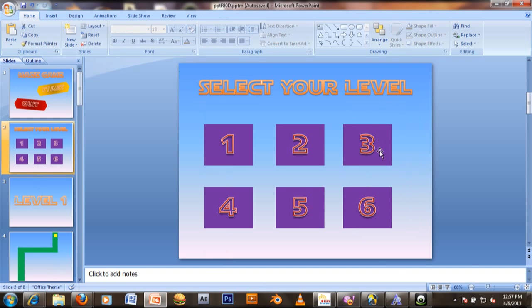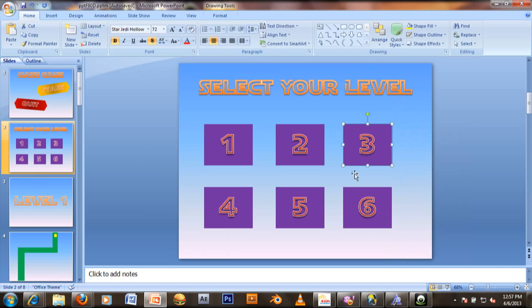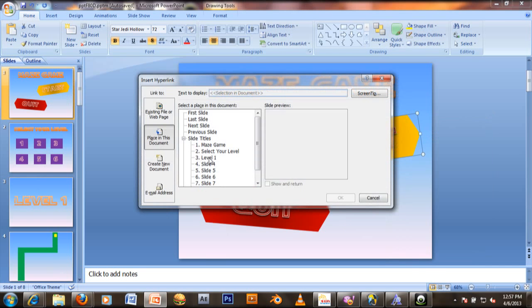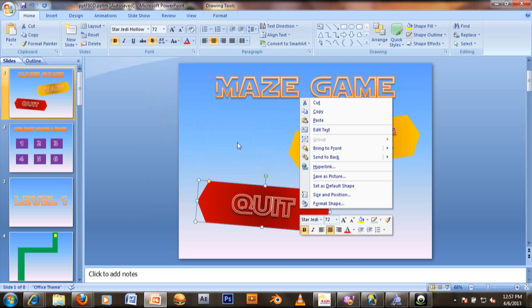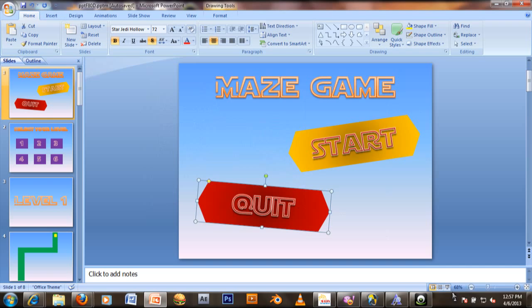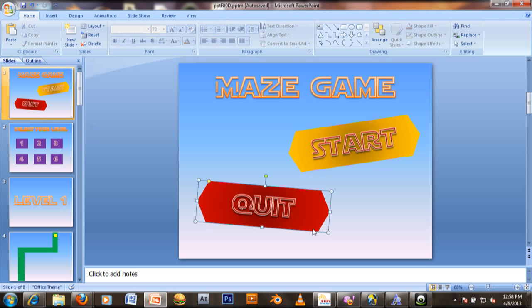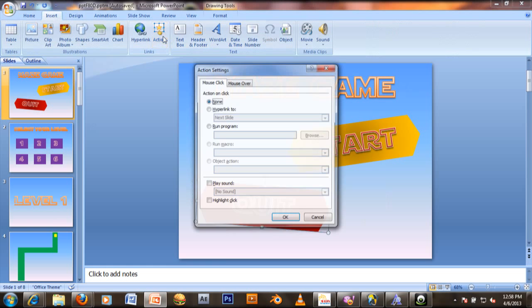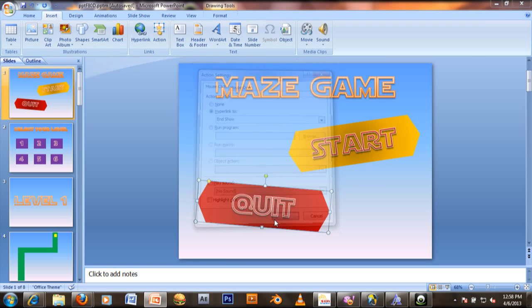Click hyperlink. Click hyperlink and start. Click on skydisk. In action settings, hyperlink 2 and show, ok.